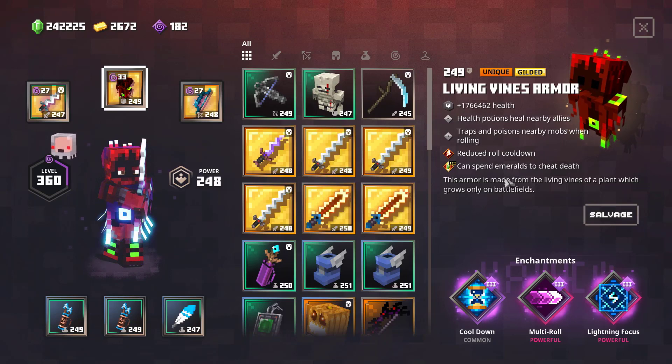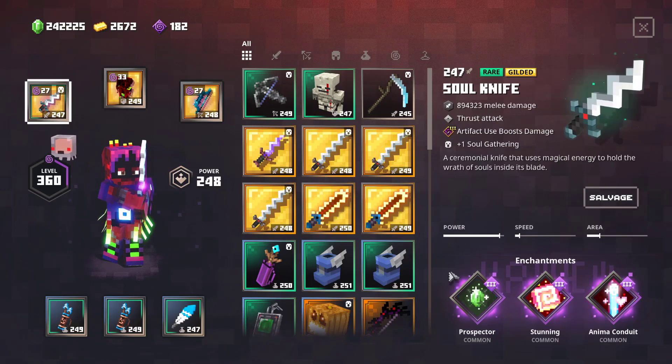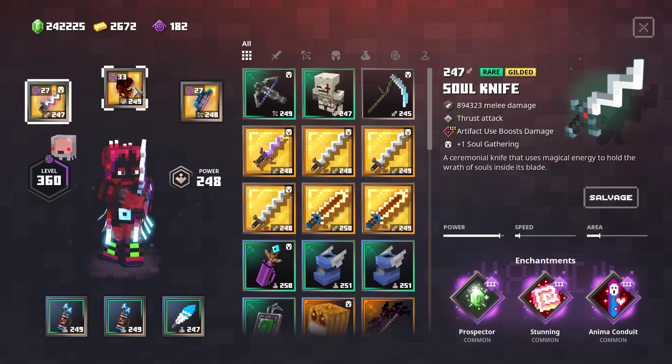We have the Multi-Roll enchantment and the Death Barter enchantment — the one that lets you spend emeralds to cheat death. Death Barter is really important. I had an earlier version with Death Barter as a normal enchantment, and that's where I noticed how powerful it is in Apocalypse Plus 25 and how it enables really fluid gameplay.